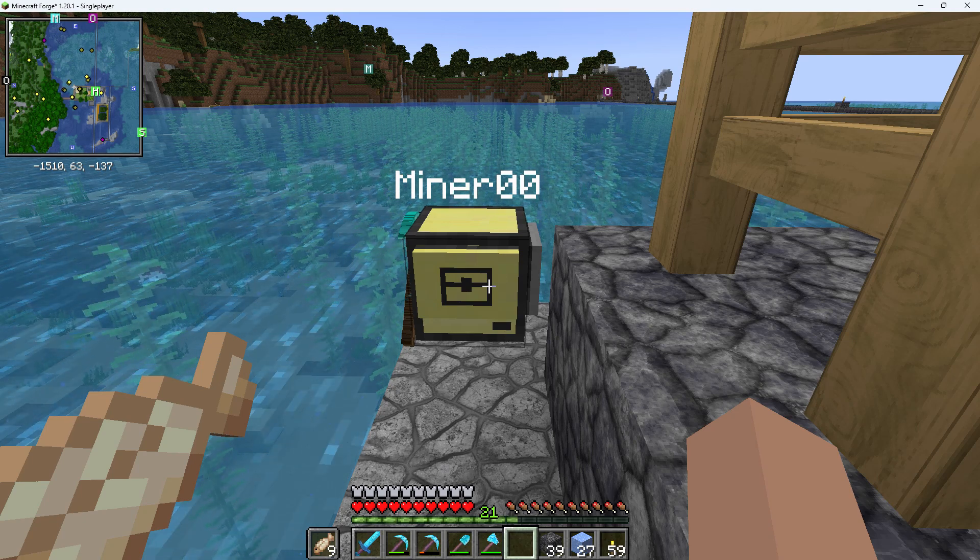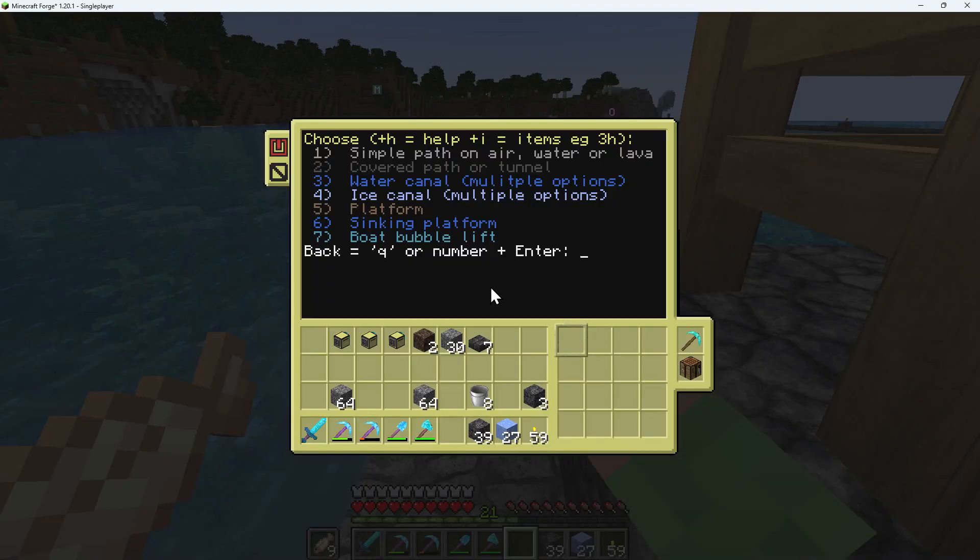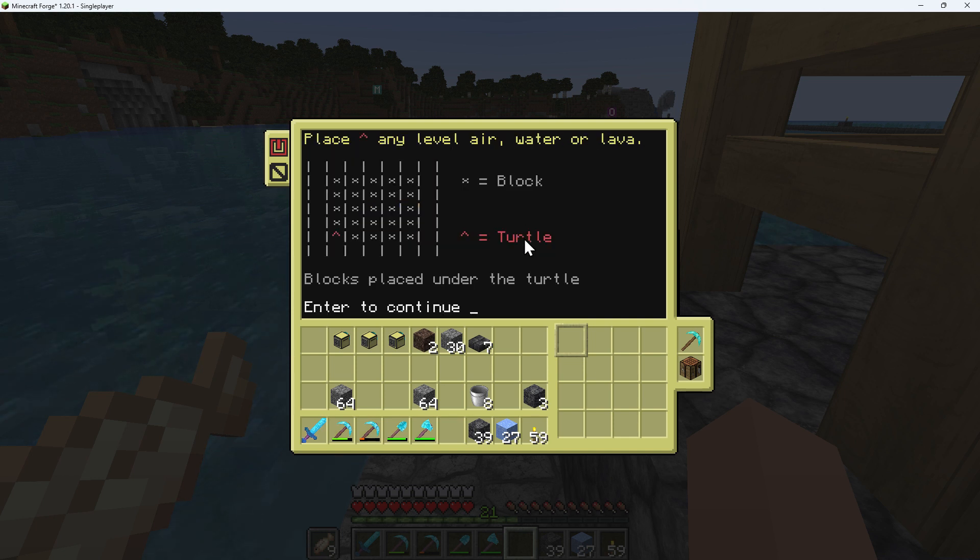The next step is to show you section 5 of the canal bridge and walkway, which is to build a platform. So we'll choose item 5, which is a simple platform. This is the principle we're going to build a platform. It can be in the air, water, lava — anywhere, it doesn't matter.